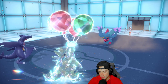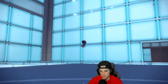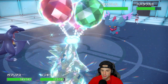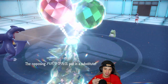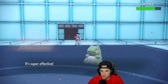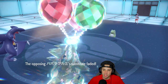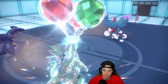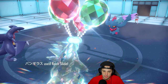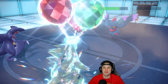They withdraw Dragonite and bring in Amoonguss, which sets up Substitute. Earthquake comes out — actually Iron Head — taking off the Substitute. Rock Slide does a nice chunk. We're doubling down on Amoonguss with double targeting, which is really good. Rock Slide flies and gets rid of Fluttermane. That's game — it's over. They don't have a chance.